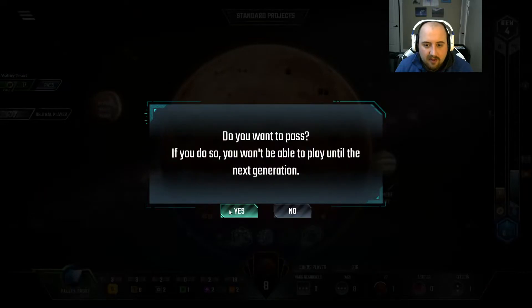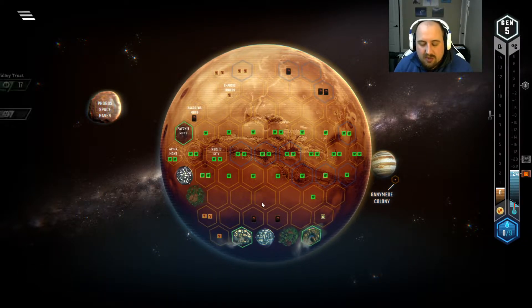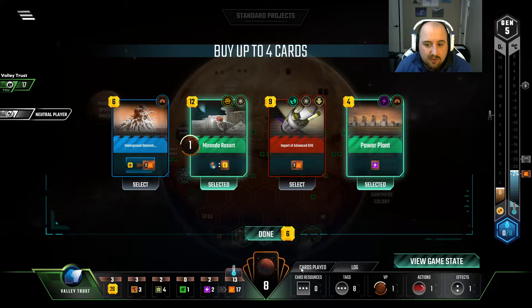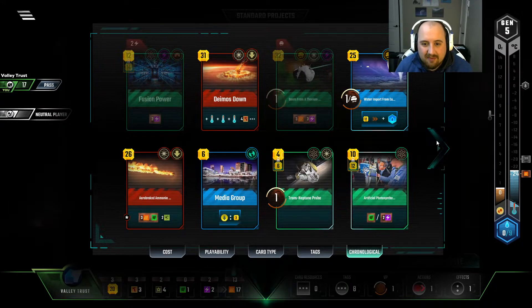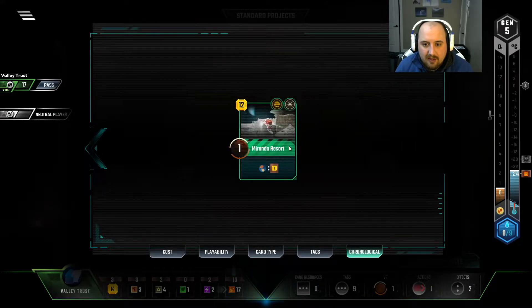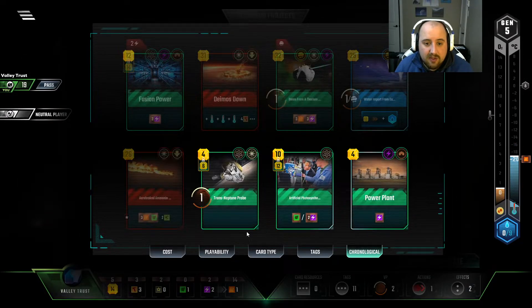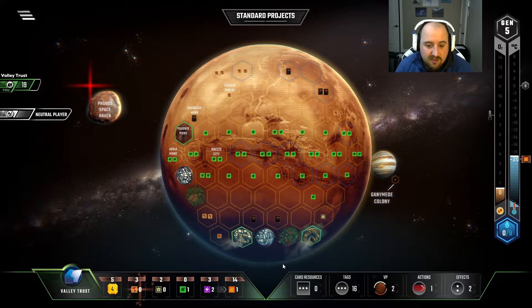So now we have a bunch of metals, a decent little bit of cash, but the heat income is going to propel our TR to the top of the track very quickly. We're basically getting two heat bumps a round. There's the energy tag. I don't even need the energy anymore. I don't need this heat, but I could use Miranda for that. I really wish I'd used... I took Helion — it's just such a better company, oh my god. So we'll do Media Group to get the second Earth tag, and then we'll do Miranda Resort to get a little bit of energy, and that gets us a tag of the Jovian.